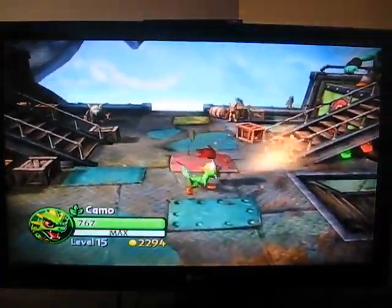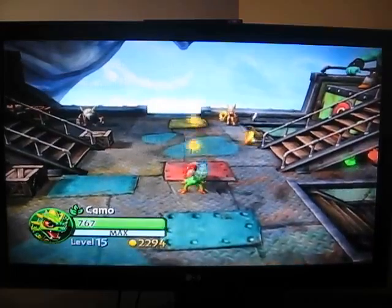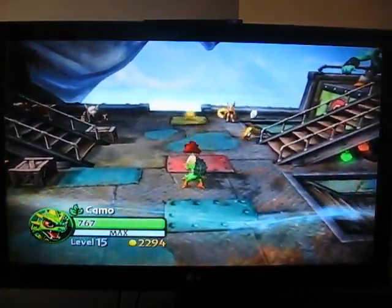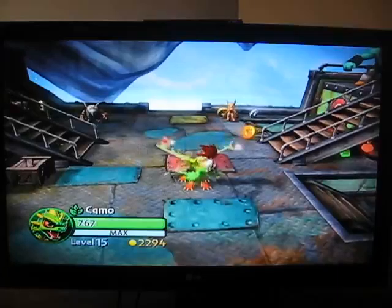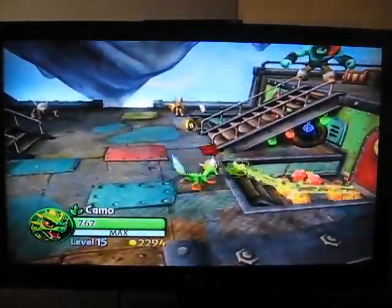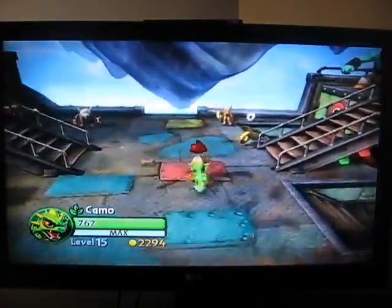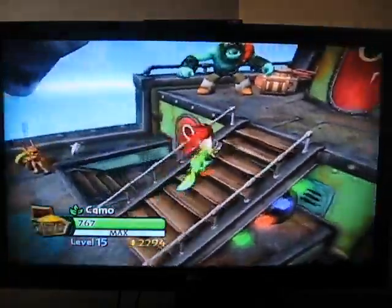Camo has a pretty decent range, though it doesn't do a lot of damage on that ranged shot. Those are the vines — they blow up everything and randomly go in directions. That's the Melon attack blowing up on things. I didn't like that path as much, so I took the Vine path.